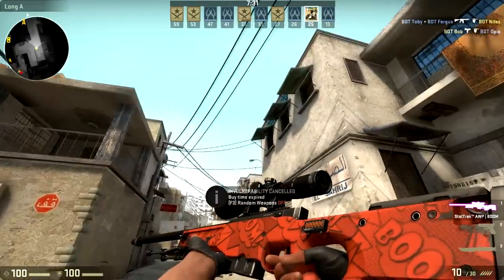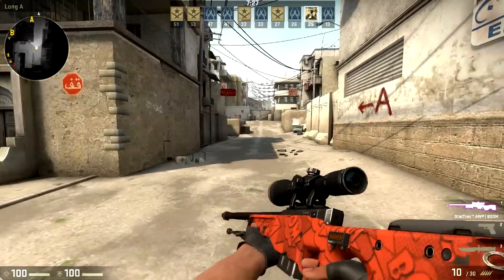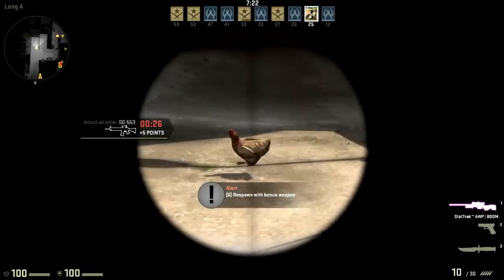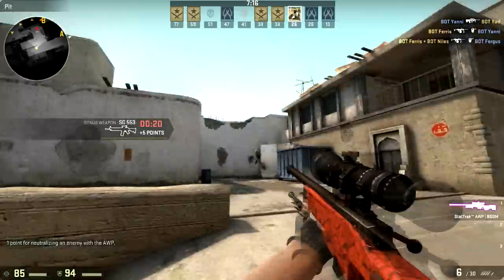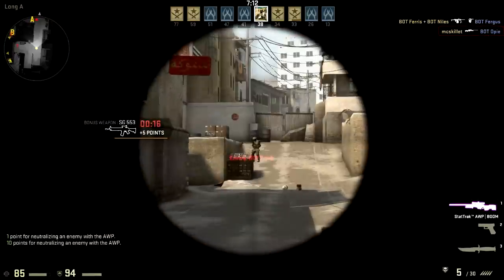This is what the OP Boom looks like in-game with the StatTrak on it. It's pretty cool looking, but I'm probably gonna trade it over to my main account and then sell it. I already do have the OP Man-of-War skin on my other account, and that one's a little bit cooler looking than this one, even though this one is StatTrak.